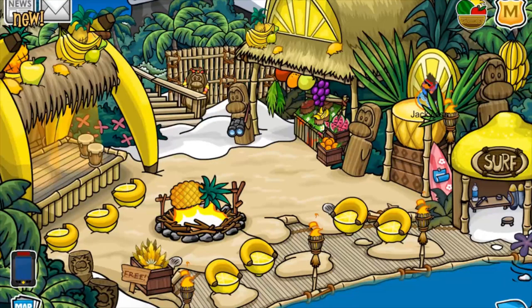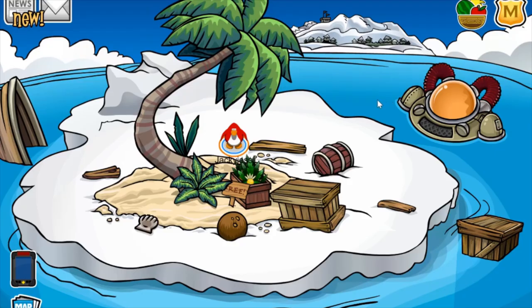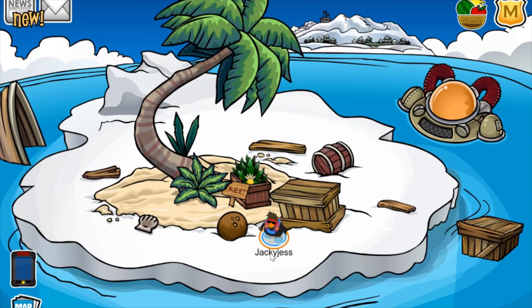The final couple of items you can pick up are actually located at the iceberg. So once you head over there, it's just this green banana — yeah, a watermelon headband. There are also a couple more items I believe you can actually earn.